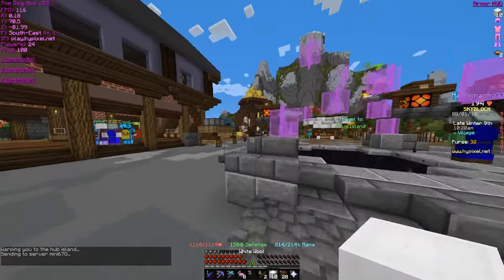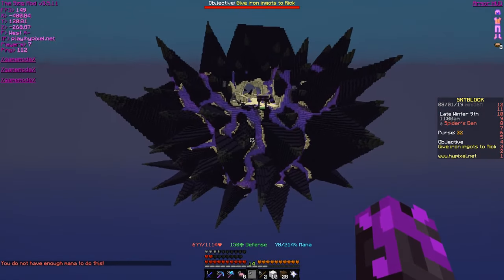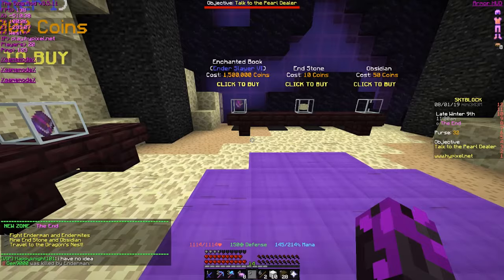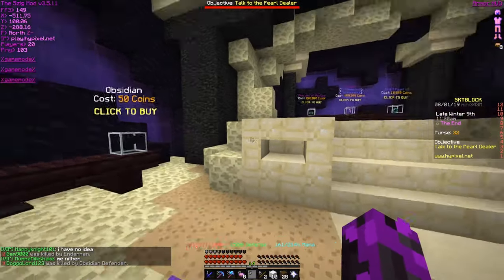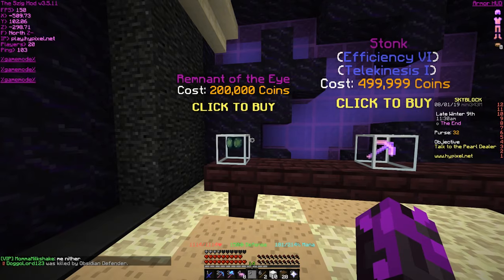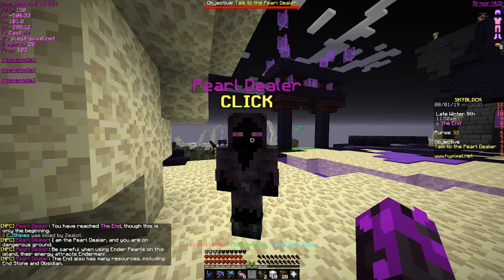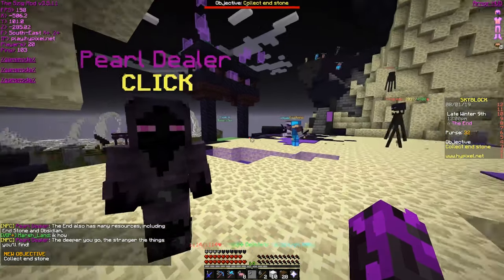Now that we're done with the boring stuff, let's go check out this new dimension — Into the End. It looks sick! This island looks sick, dude, it's like a huge sea urchin. Ender Slayers 6, 1.5 mil coins — Dragon Hunter is probably a new boss. Remnant of the Eye. Dangerous ground: be careful when using ender pearls on this island, their energy attracts endermen. The End also has many resources including obsidian — the deeper you go the stranger the things you'll find.